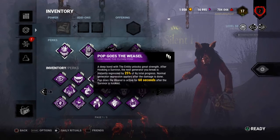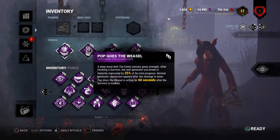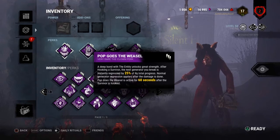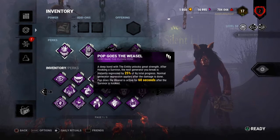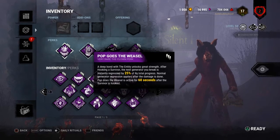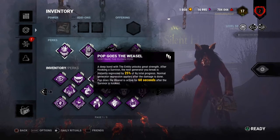Pop Goes the Weasel: each time after hooking a survivor, the next generator kick instantly regresses it by 25% of its total progress, after which normal regression applies. You have 40 seconds at level one, 50 seconds at level two, and one minute at level three to kick the first generator after hooking the survivor.